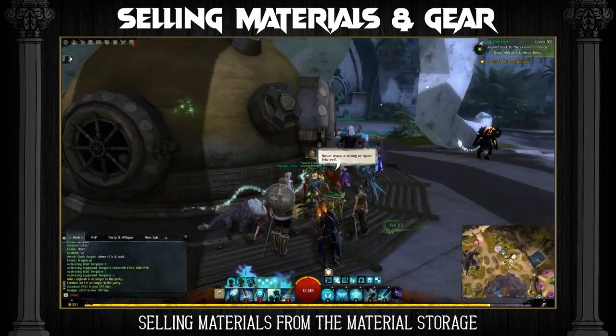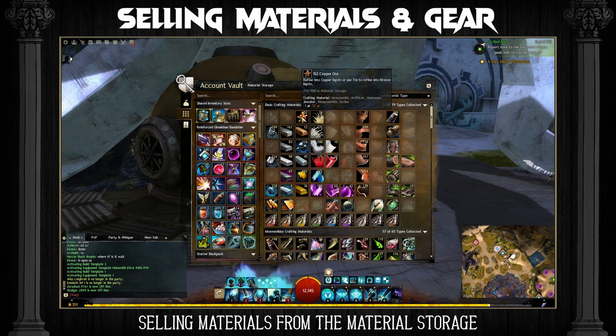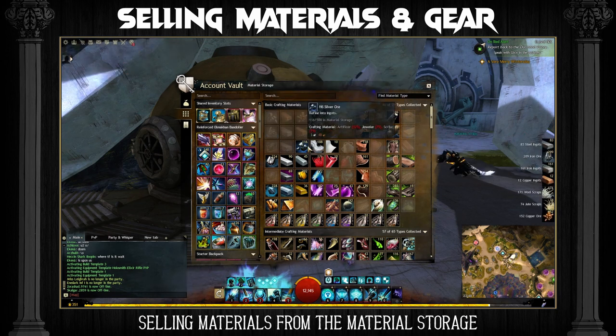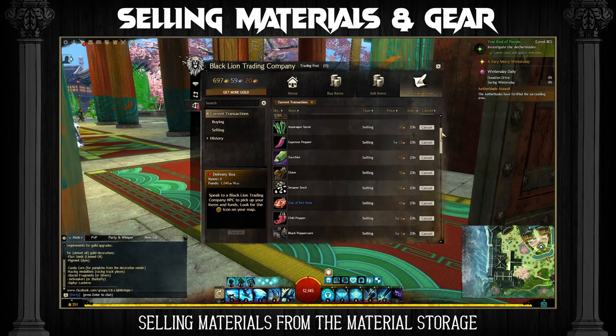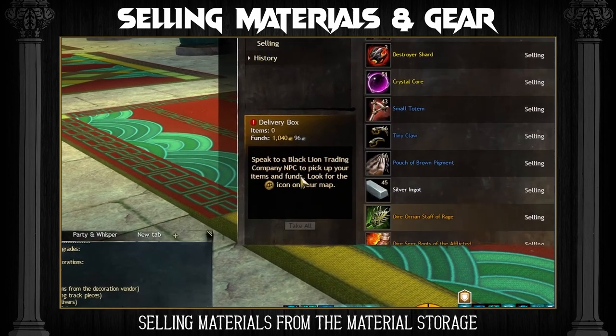These materials that you loot or are salvaged from gear can be quite valuable, so every now and then I like to go to my material storage and go through all of the materials that I won't be needing soon and sell them on the trading post. This is an easy way to make a ton of gold overnight, but you need to play a lot to stack up your material storage.